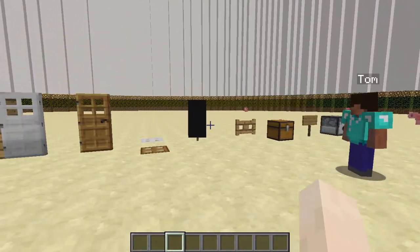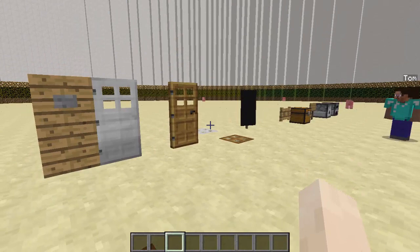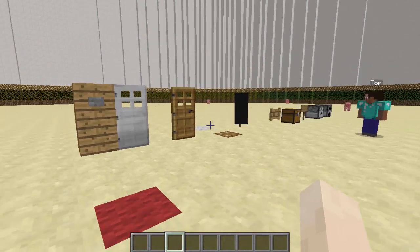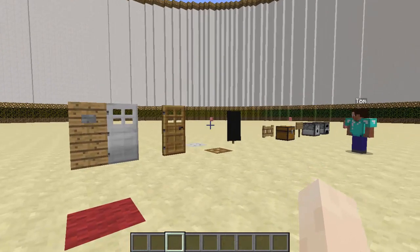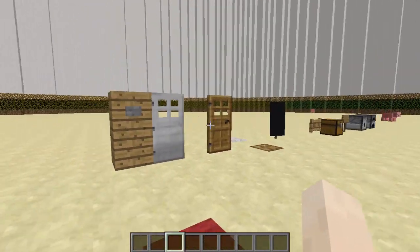No random player can go inside the chest or dispenser or open a door. It's really good for servers that have hubs, where there are doors for decoration. They're just there for decoration but you don't want your players actually going through them. So that's useful for that. I created all of these myself and we'll see that Tom isn't able to use these.